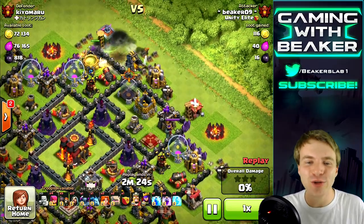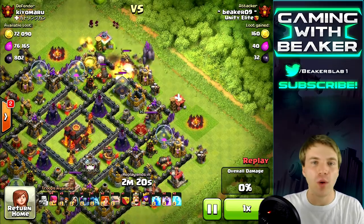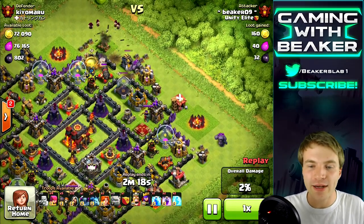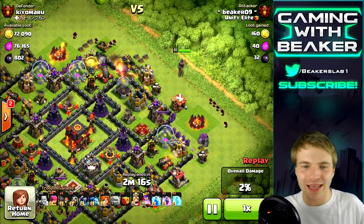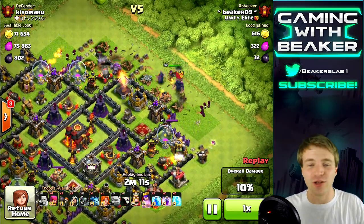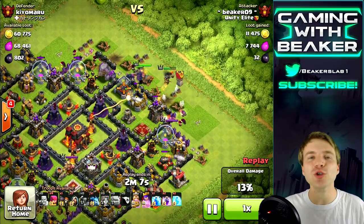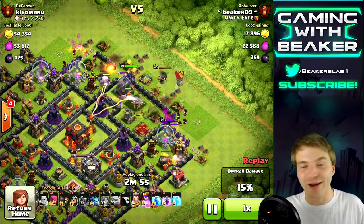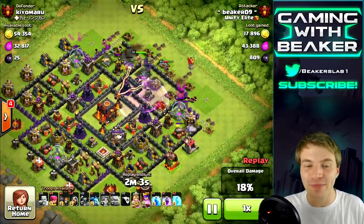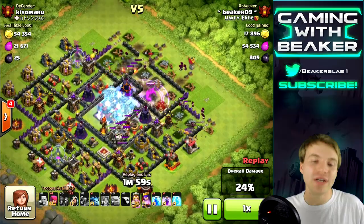I was just trying to open up a few entry points for the golems — I wanted to go in three spots, one, two, three. I used like 15 wall breakers and my wall breakers are still dying. And again my archer queen got targeted by an archer tower or something, so she's almost dead. This raid is going terribly.